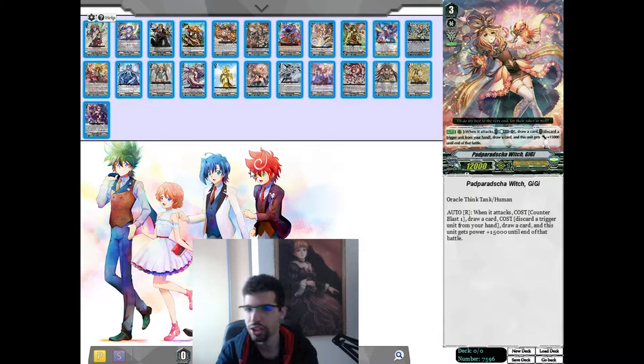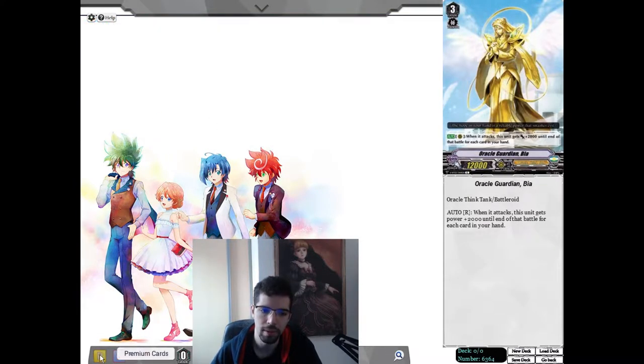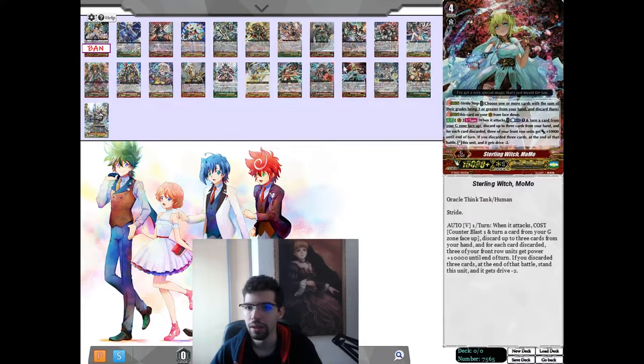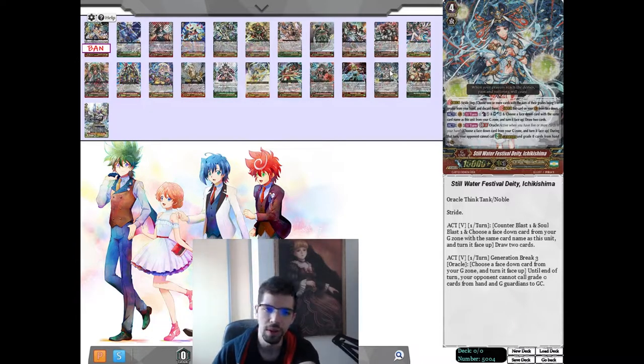That changed a lot, and we'll see that as I introduce every boss monster. Starting with Hexagonal Magus — the Magus build is interesting because it synergizes the most with one of our strides, Momo. Let me give a rundown of the strides first. The main stride, the one you always want to go for, is Ichikishima, because when you go GB3, you will be able to block G-Guardians and Grade 0s.